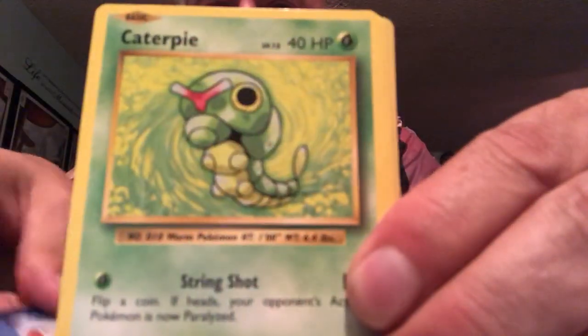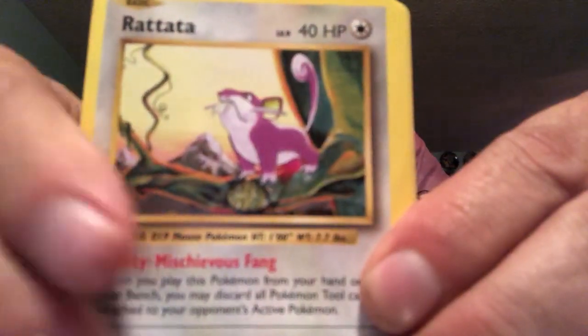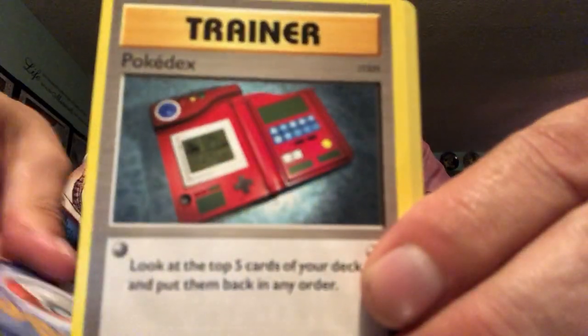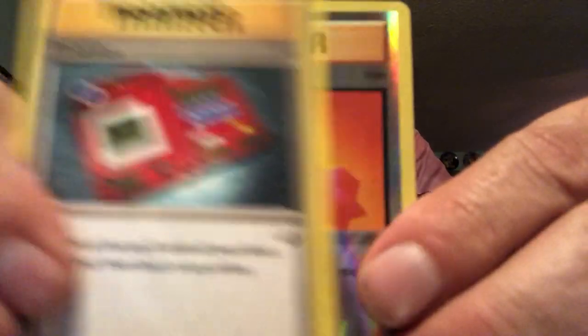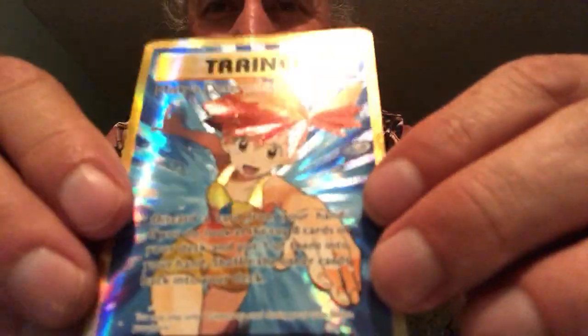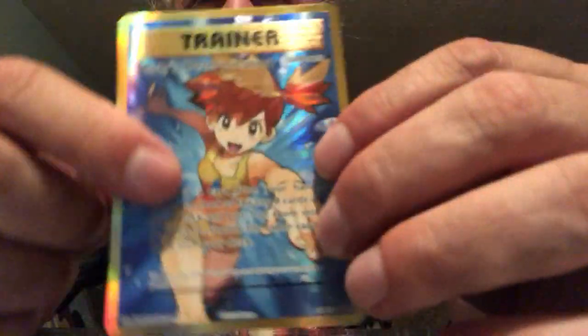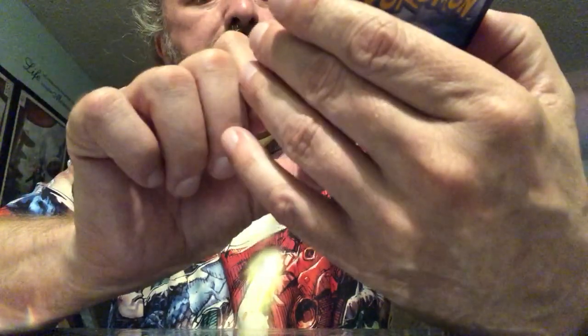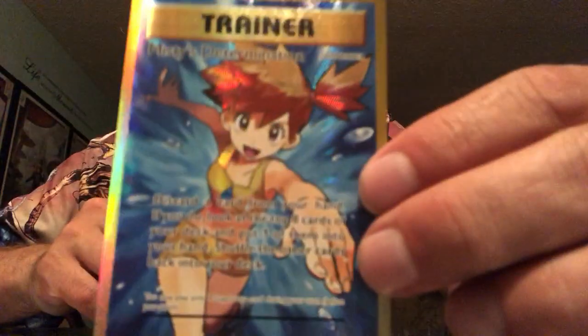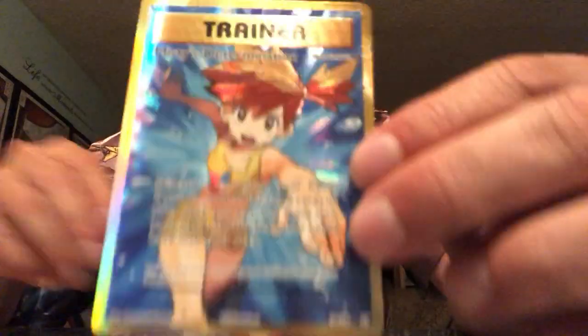We got a Magnemite, Caterpie, Rattata, Charmander, Ghastly, Energy Retrieve, Hunter, Pokedex, a Reverse Holo Revive. And that's awesome — two full arts today! Look at that. There's Misty's Determination full art. If you watch Real Breaking Nate, he's always looking for this card. This is his favorite card in this set.